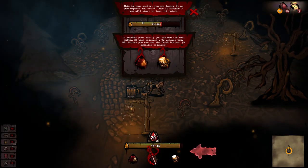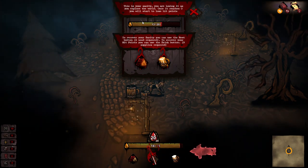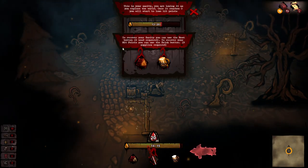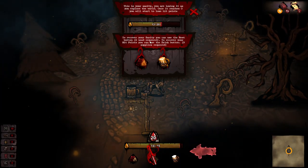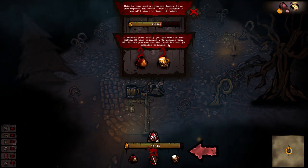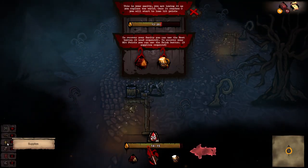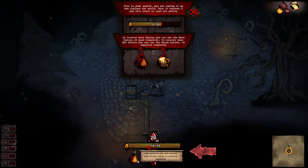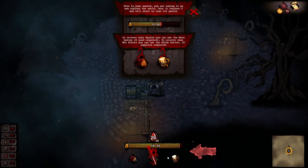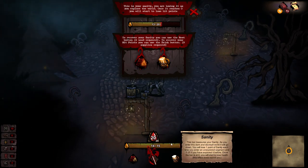This is your sanity — you are losing it. As you explore the world, once it reaches zero you will start to lose hit points. To recover your sanity you can use the rest button — two wood required. Where is my wood? To recover your hit points you can use the drink button — three supplies required. It has a little indicator above showing two wood and three drink, so we don't need to remember that, it will do it for us.